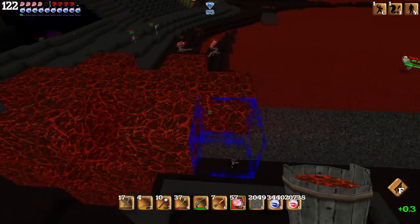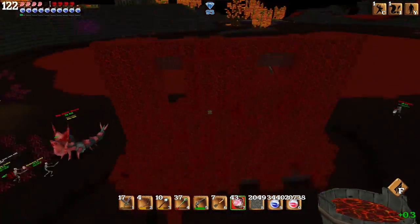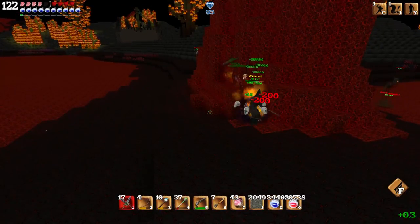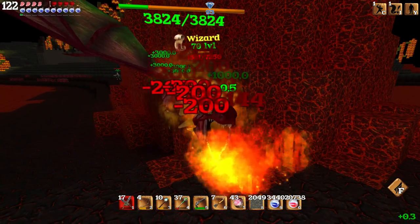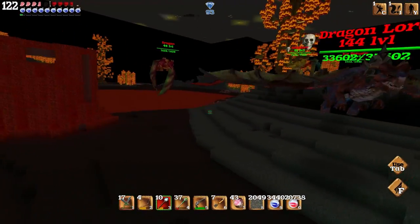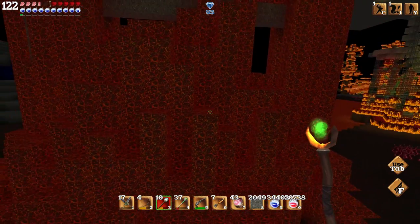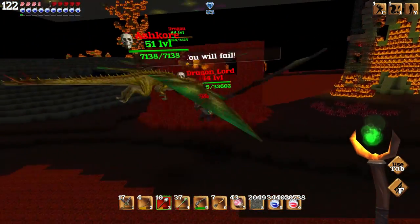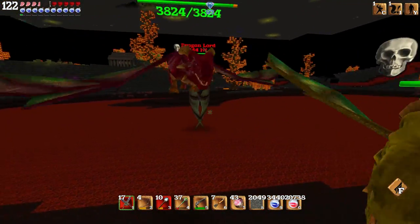Then dump lava across the top of it and make it flow down to the bottom. The test subject decided to run into the trap committing suicide before I could even summon his final form, forcing me to respawn everything all over again. Once the Dragonlord is summoned, make him fly through the lava. You'll notice the lava actually makes him slow down and burn at the same time. This also affects two out of the three other dragons he summons, leaving only the red dragon immune to this trap.